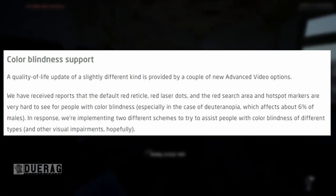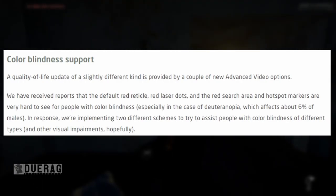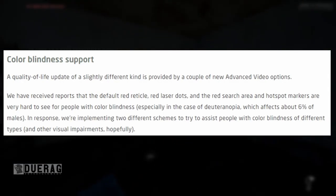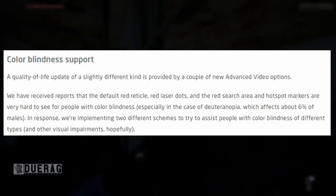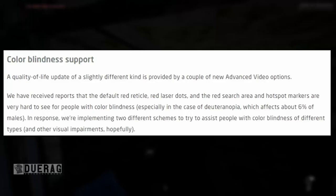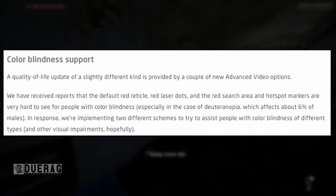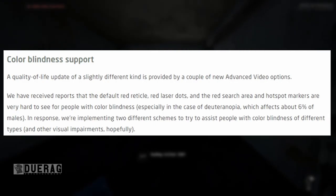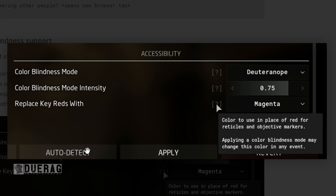Another thing they're adding is color blindness support. They received reports that the default red reticle, red laser dots, and red search area and hotspot markers are very hard to see for people with color blindness, especially in the case of deuteranopia, which affects about six percent of males. In response, they're implementing two different schemes to assist people with different types of color blindness and other visual impairments. There's a color blindness mode setting with intensity adjustment and replacing key reds with magenta for reticles and objective markers.